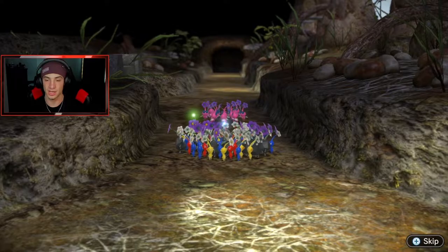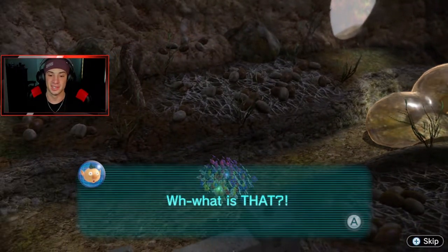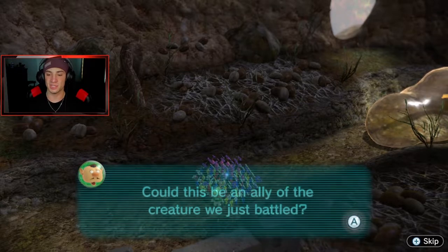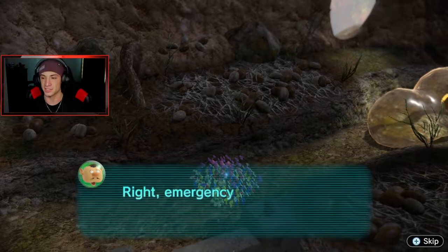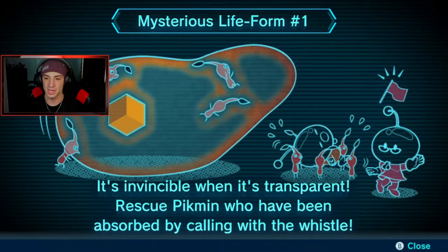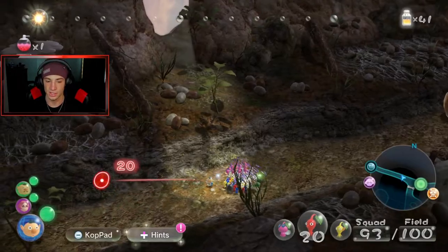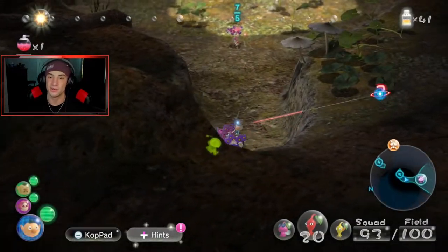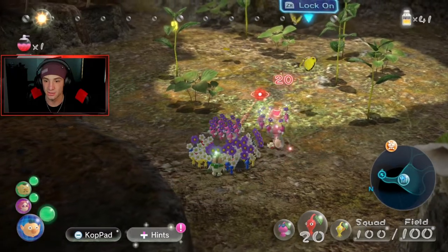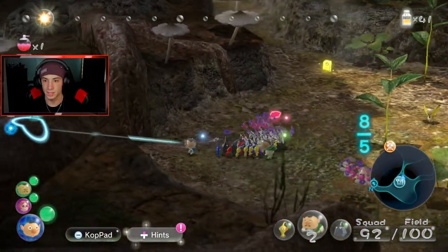We walk into this giant cave with eerie music, and more blobs are coming out. There's a gold piece of metal — that's the final boss right there. Emergency retreat! We have to find Brittany too. The blob follows Almar at all times — we have to complete a bunch of tasks while keeping Almar safe. I'm going to leave Brittany here and have Alph handle all the tasks.